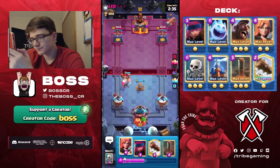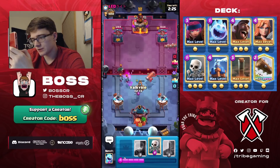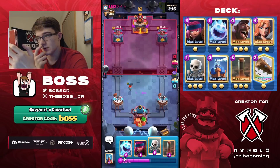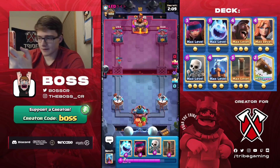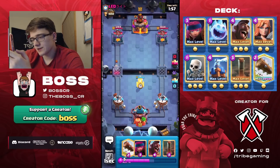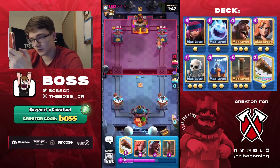Actually, Valkyrie cleans it up fine. This looks like a PEKKA deck, which shouldn't be too bad — Firecracker and Tesla get a lot of value here. Ice Spirit and Skeletons to cycle. He plays Ghost again, and a Skeleton distracts it which directs it to the Tesla. That one Skeleton was so helpful — I didn't have to overcommit on the Ghost. Lucky save.